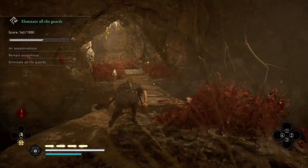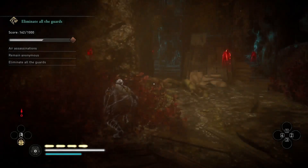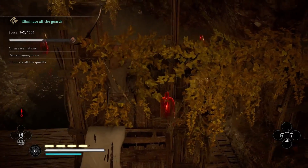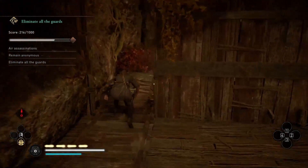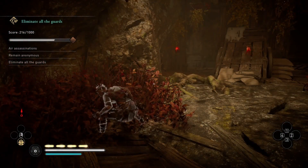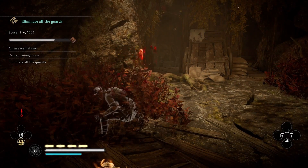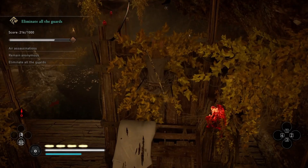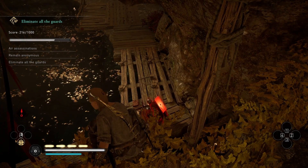Now we're going to the second room, which gets a little bit trickier. This is where you need a lot of patience, because there's three guys patrolling and the patrol pattern is really strange. Resist the temptation to throw your axe because it's not an aerial assassination. We're using the body to lure someone over.